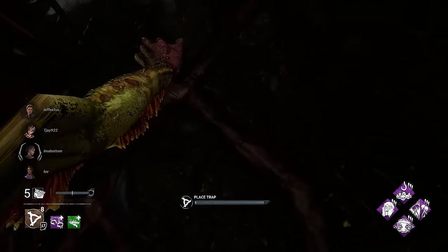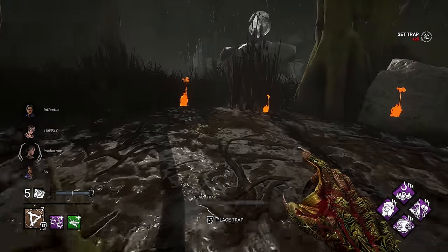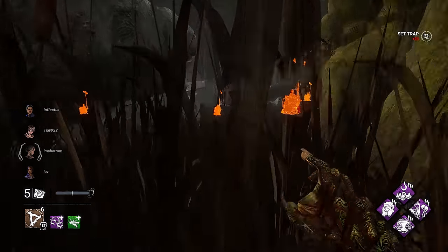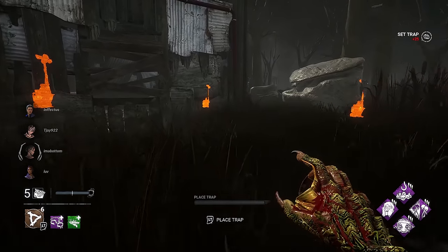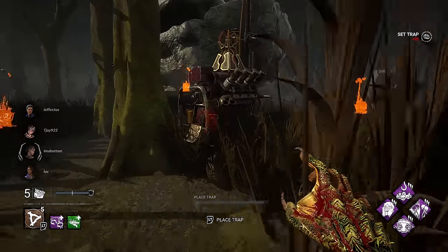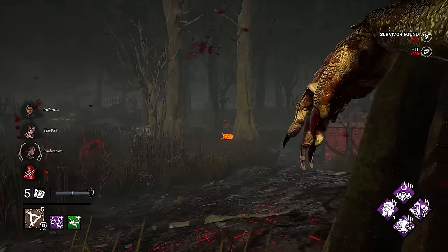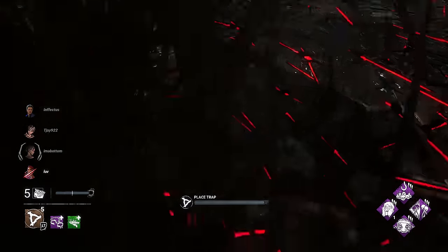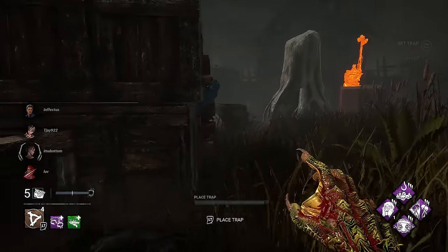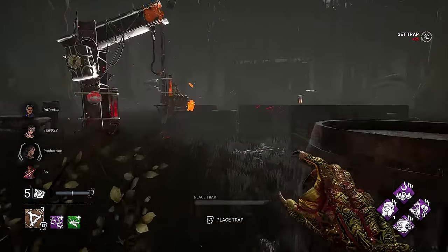We have a Hex totem in the corner — that one's going to be clutch. We have one in the middle too. I heard crows, so they're at the main building. Every time you hear a crow on this map — if the crows go off, that means survivors are in the main building. We're using our habitat to give us info right now. They're all running to the main building area, so let's get a couple traps here.